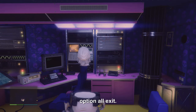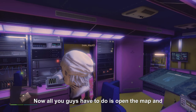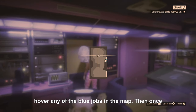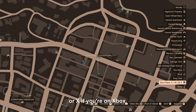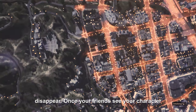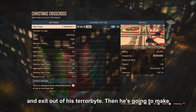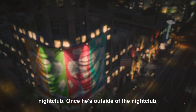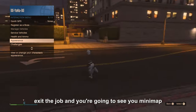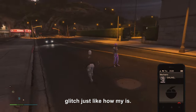Now all you guys have to do is open the map and hover over any of the blue jobs on the map. Once you're on top of the job you want, press Square or X if you're on Xbox. Your friend is gonna see your character disappear. Once your friend sees your character disappear, he's gonna press Options or Exit and exit out of his Terrorbyte, then make his way fully out of the nightclub. Once he's outside, he's gonna let you know and then you should exit the job — you're gonna see your minimap glitch.